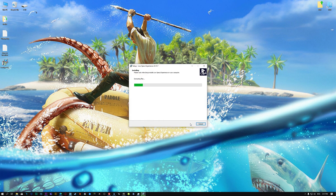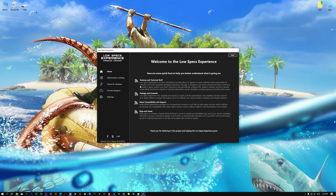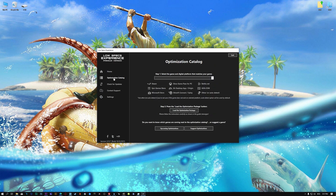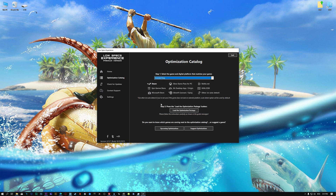First of all, start the installation process for the Low Specs Experience. Once it's done, start it from the newly created Desktop shortcut, and select the optimization catalog. From the top of the menu, select the applicable digital platform, and then select Stranded Deep from this drop-down menu. Once that is done, press load the optimization package.